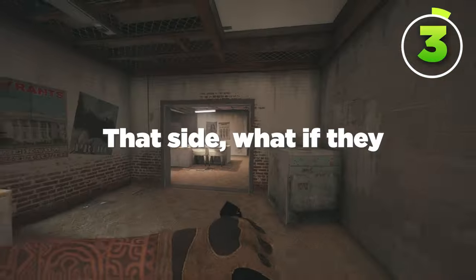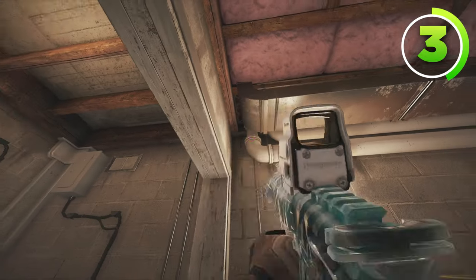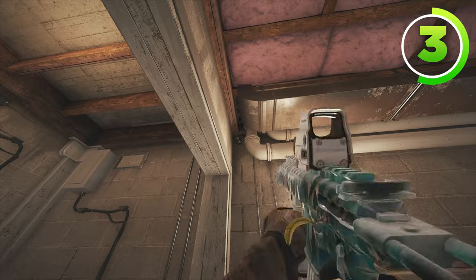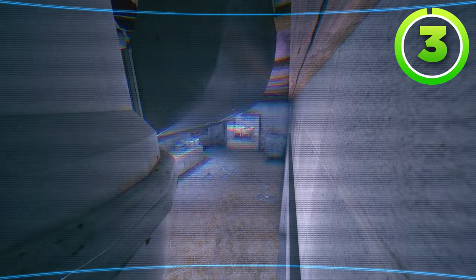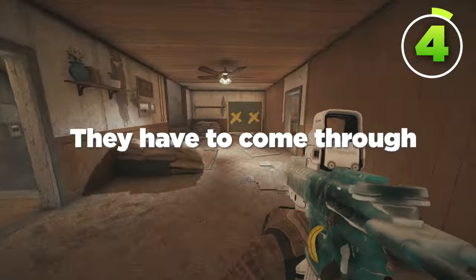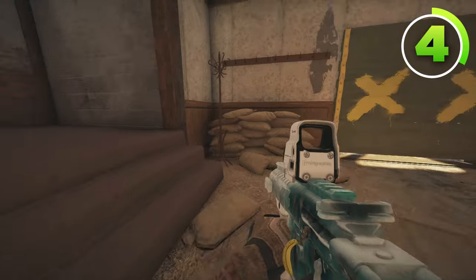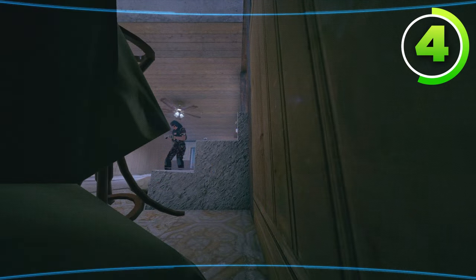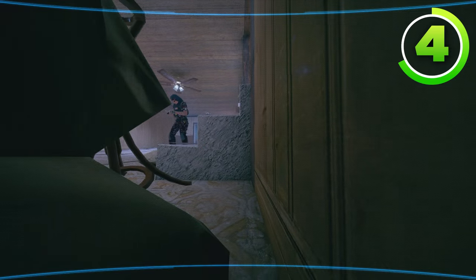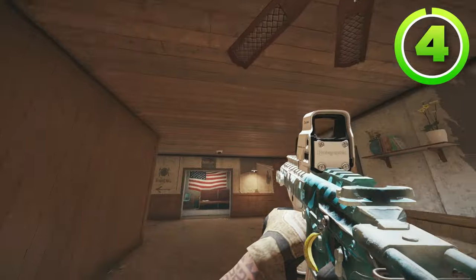But instead of pushing that side, what if they push main stairs? Having a Valkyrie camera on the left side of this plumbing pipe, right about here, is a great option. This Valkyrie camera sees mostly all of the main laundry entrance, while also giving you a sound call for anybody on main stairs. In order to get to main stairs, they have to come through main lobby, which is why having a Valkyrie camera next to these sandbags is so good — it can see all of main lobby, give a sound cue for the top of main stairs, as well as anybody trying to open the hatch for basement, so this works for either site.